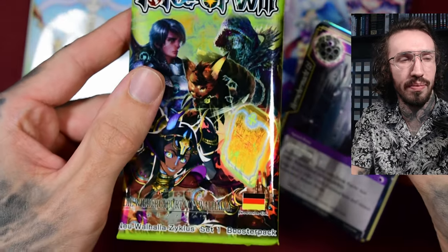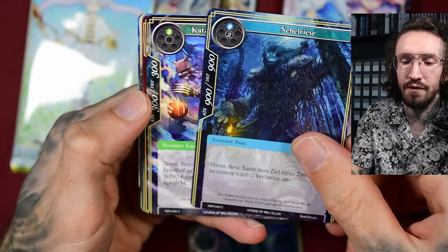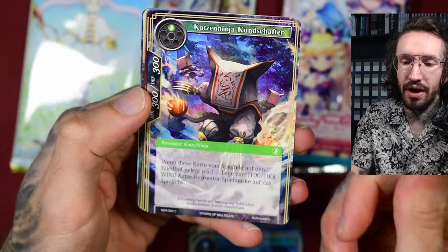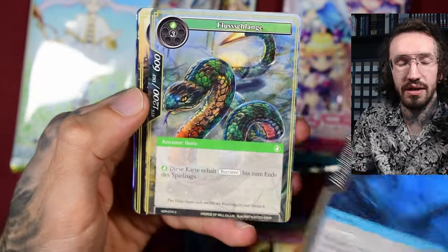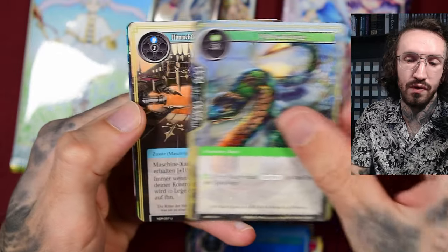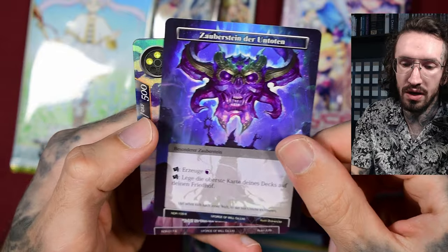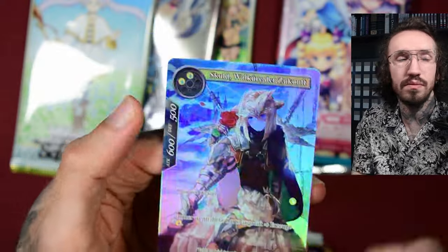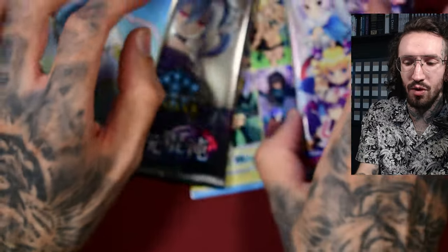This is Force of Will — a German booster pack. I'm looking for a secret rare for my ancient Egyptian collection featuring Anubis, but it's very rare so chances aren't high. This TCG is not dead — they do have some new releases from time to time. We got a rare, but I never really played Force of Will when it was very popular. I just got some booster packs from this set since I'm looking for the Anubis card.